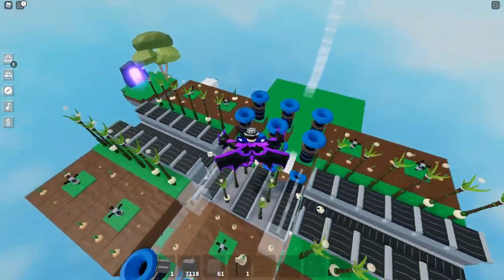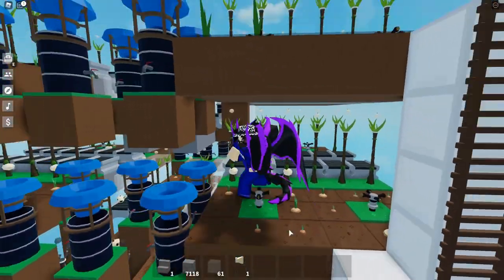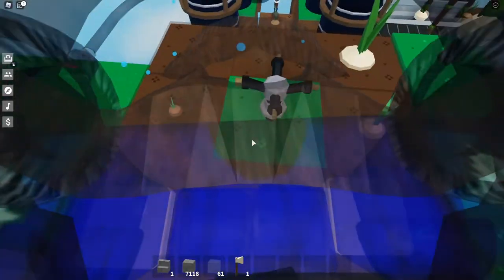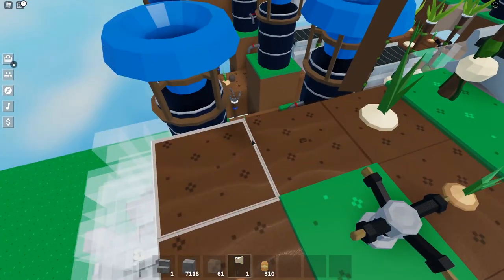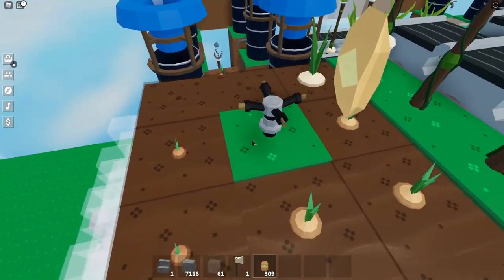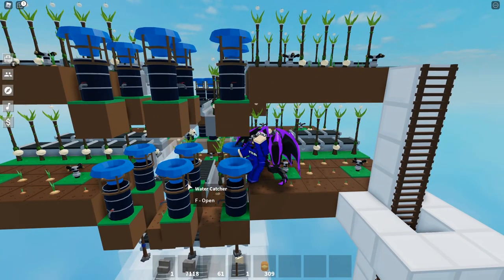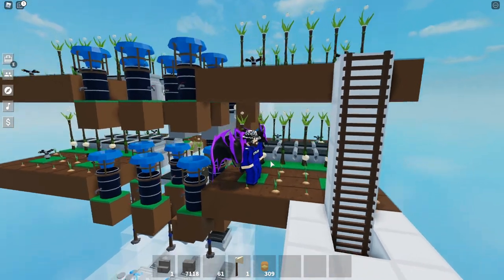We're going to go down to the first layer as well. It is the exact same thing — we have six water catchers here. If you guys didn't know, your onion seeds actually disappear sometimes. So make sure you add them back in if you see them disappearing — that's just a glitch and a bug in the game right now. You need 11 water catchers and 9 sprinklers for each layer.